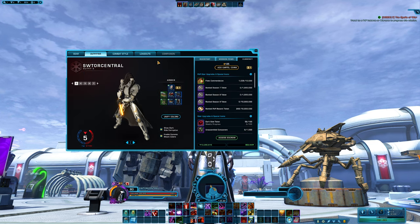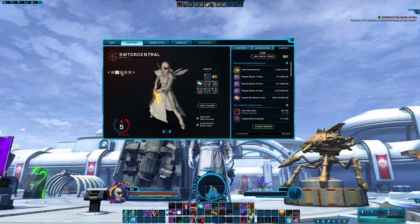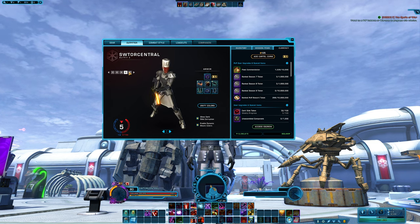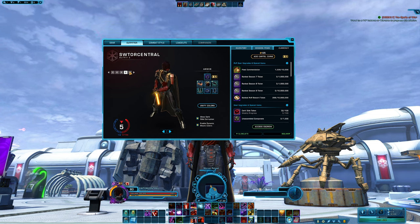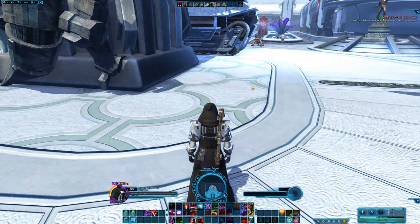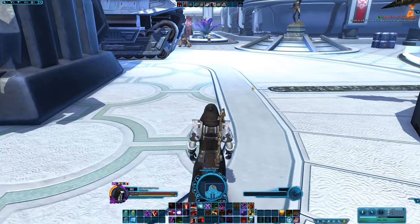Did you know that you can equip almost any type of gear inside of the outfitter? You only need to obey the level requirement, the alignment requirement, and any class requirements. So if you're playing on a character that uses heavy armour, you could still use light armour in the outfitter — don't be afraid to mix and match. Pressing the forward slash key just to the right of the number lock key on your keyboard will toggle the walk feature for your character.